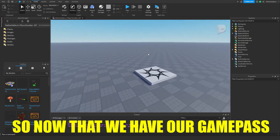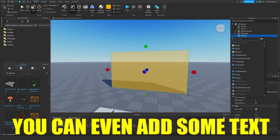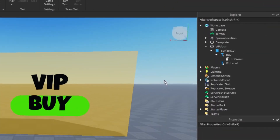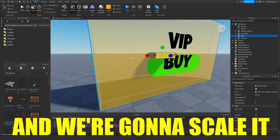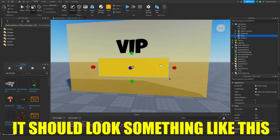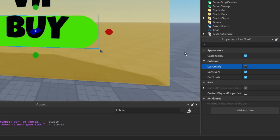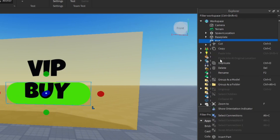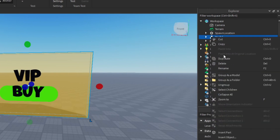Now that we have our game pass, we can create the door. You can add some text — I've added a text label that says 'Buy' with a UI Corner inside to make it round, and another text label that says 'VIP'. Now we're going to add a new part and scale it to cover the entire buy sign. Anchor it, set the transparency to 1, and set Can Collide to Off. Rename this part to 'ClickPart' and group the door into a model named 'Door'.